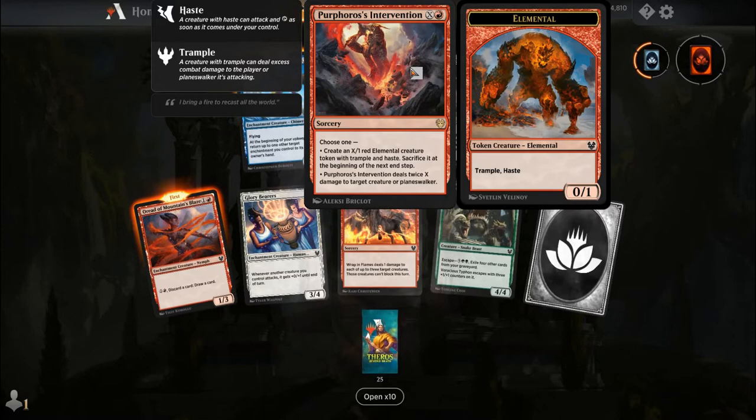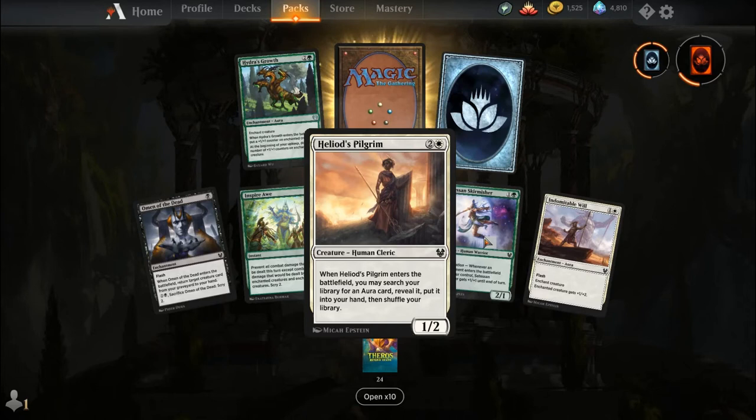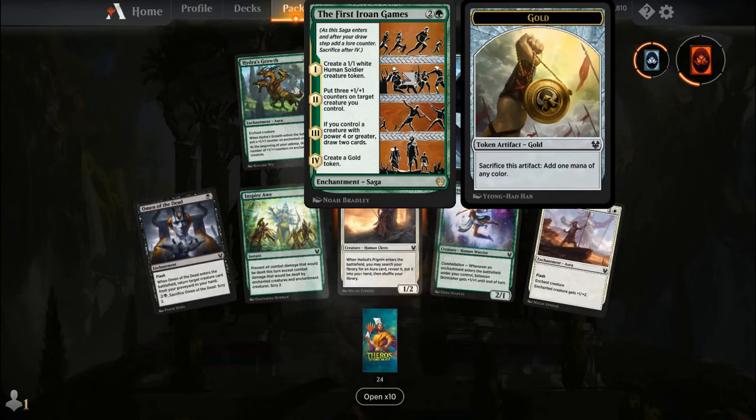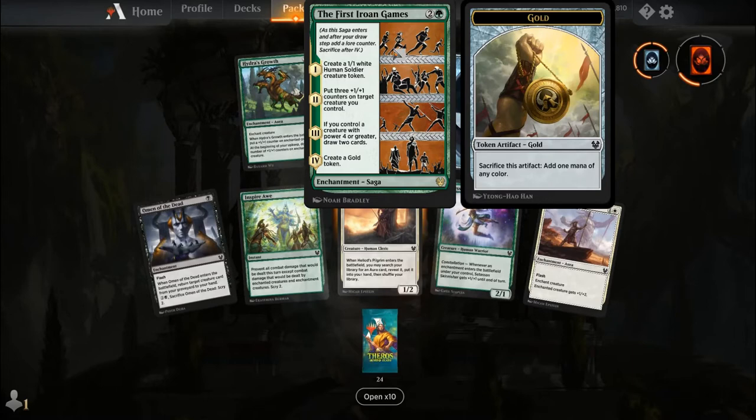For Purphoros's Intervention, you choose one: create an X/1 red elemental creature token with Trample and Haste, sacrifice at the beginning of the next end step; or Purphoros's Intervention deals twice X damage to a target attacking creature or Planeswalker. Our rare is the First Iroan Games — basically the Olympics. For two and a green, the first chapter: create a 1-1 white human soldier creature token. Second: put three +1/+1 counters on a target creature you control. Third: if you control a creature with power four or greater, draw two cards. And for the fourth chapter — the first saga we've ever seen with four steps — create a Gold token.